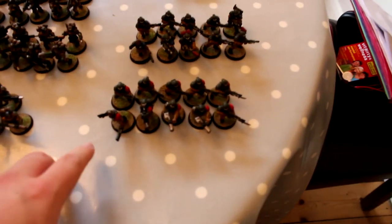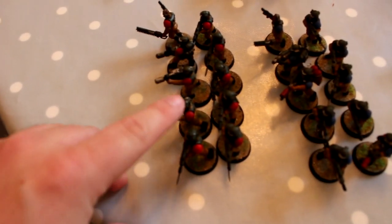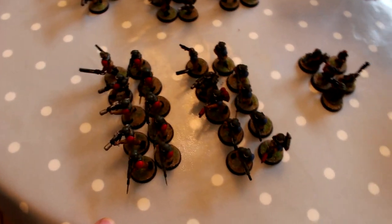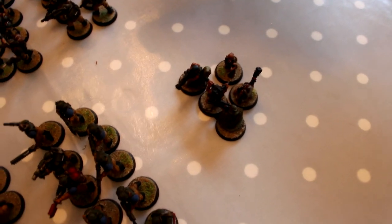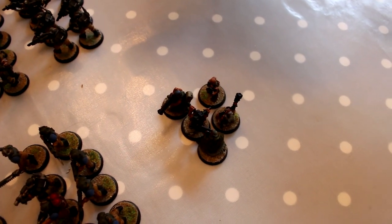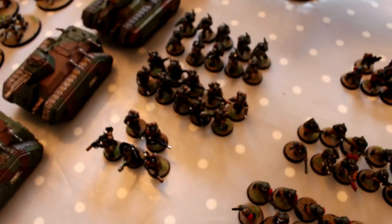Over here we've got some more elite-y infantry units. These guys are two squads of Veterans — they're troops obviously, but they feel more like elites. This squad has red shoulder pads to mark them as squad one, and these guys have blue shoulder pads for squad two. One squad has three melters, and these guys are more anti-infantry with flamers and grenade launchers. Then five Ratlings — cool unit, not the most competitive probably, but a lot of fun. And finally two squads of ten Stormtroopers and a Stormtrooper Command Squad, which is just awesome. I'd love to put all of these in Chimeras — I'd need at least another two.